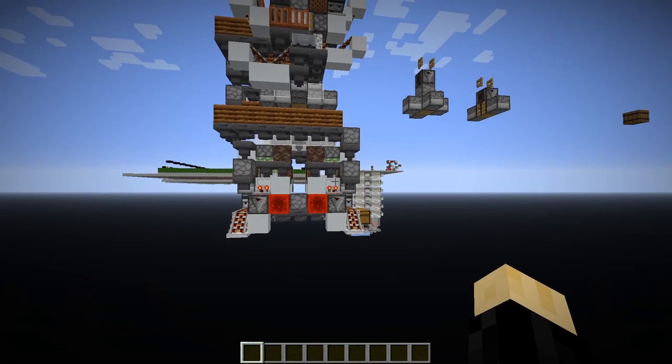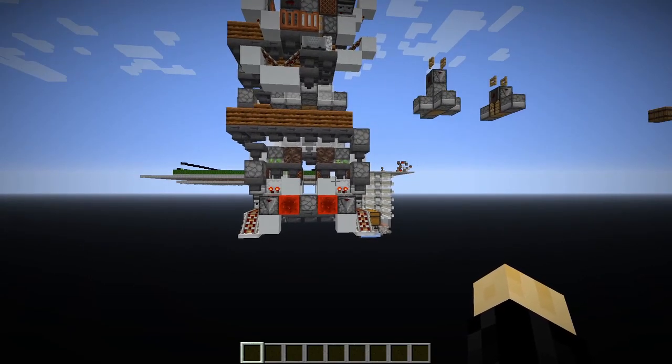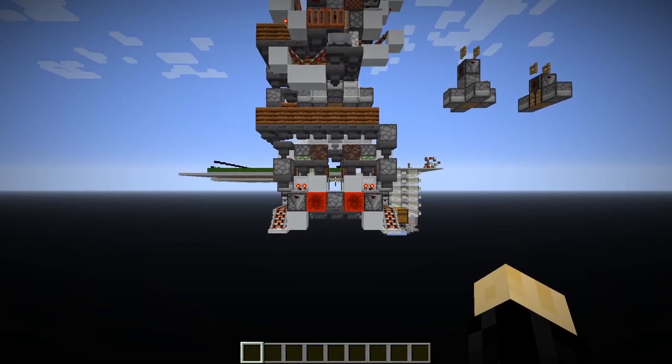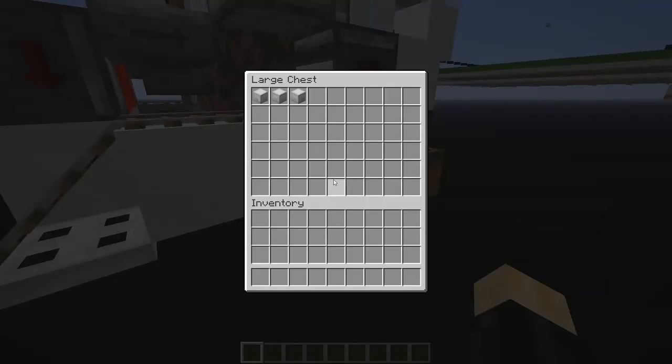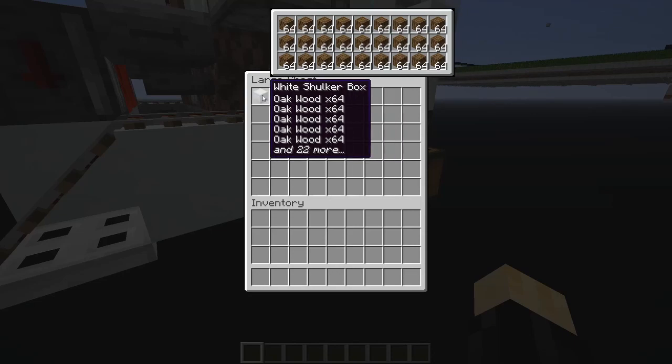This side ejected once. And now what we should see is they should both eject at approximately the same time at the very end of the crafting operation. There we go, crafting is now done. Here we have three perfectly filled boxes of oak wood.